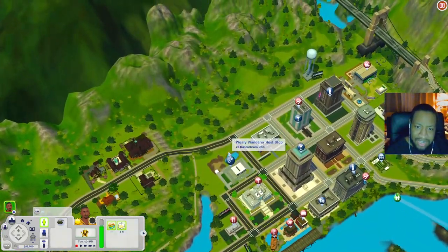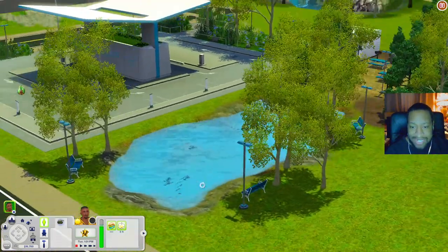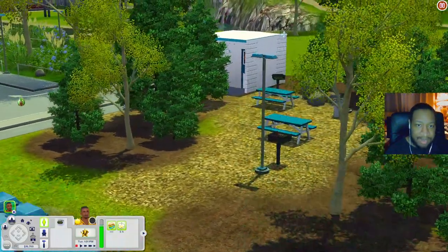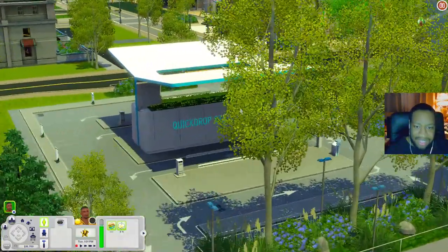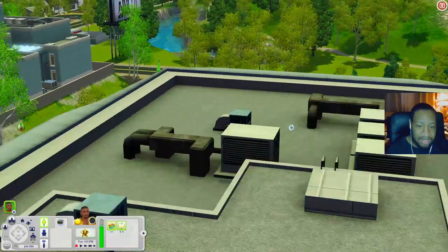Let's check out the Weary Wanderer Rest Stop. There's a pond for fishing, places to sit, grills, a picnic table, and bathrooms. There's also what looks like a little charging area for smart cars — I think that's store content.